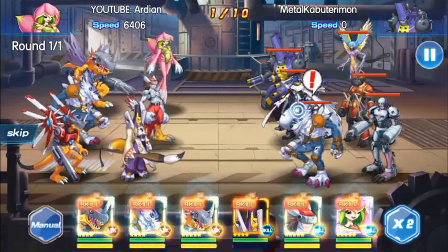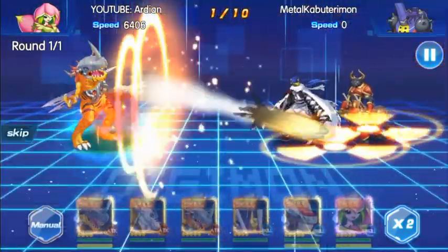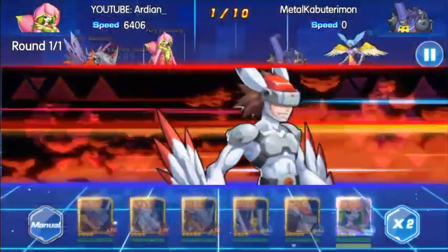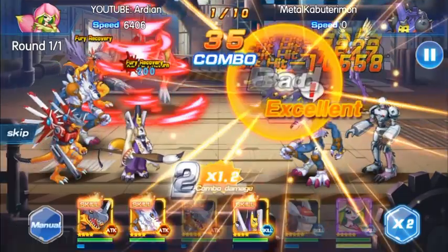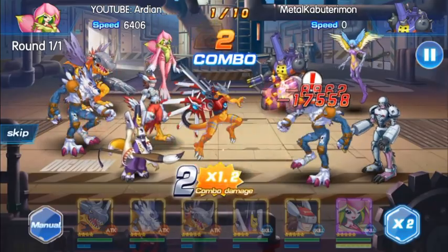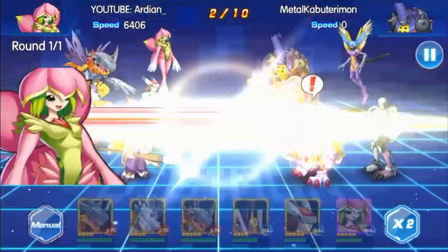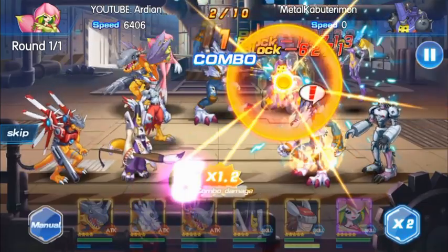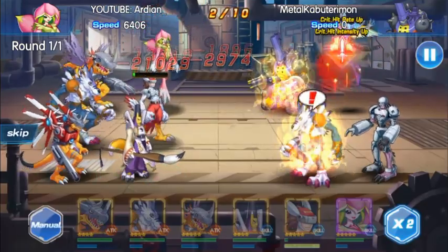Once you get a better start, attack Reapermon. What I did was attack WereGarurumon — now MetalKabuterimon can't use its ultimate skill, so we can take MetalKabuterimon out. The defense on this Digimon is incredible — it's difficult to kill without strong attack. It's a good Digimon overall, just very tanky.